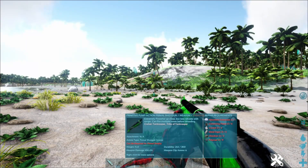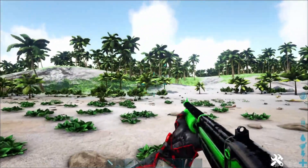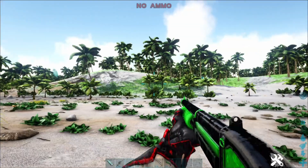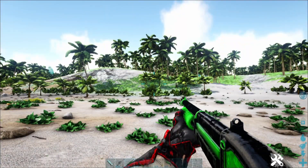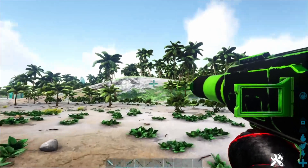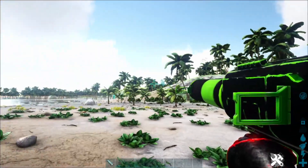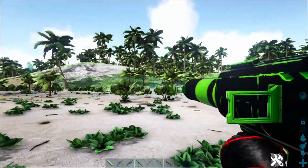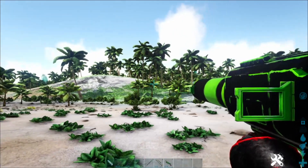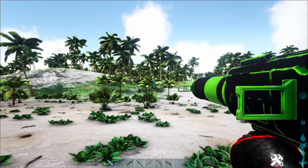Next is the Pump Action Primal Shotgun — all these guns have a green and black color scheme, which looks very nice. Then we have the Primal Rocket Launcher, also green and black. There are special rockets you can unlock by killing Titan bosses in this mod, giving you access to new rocket types.